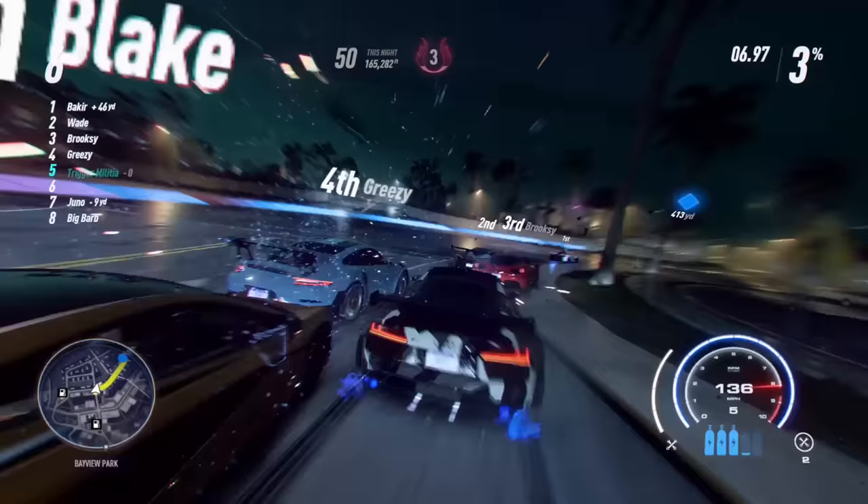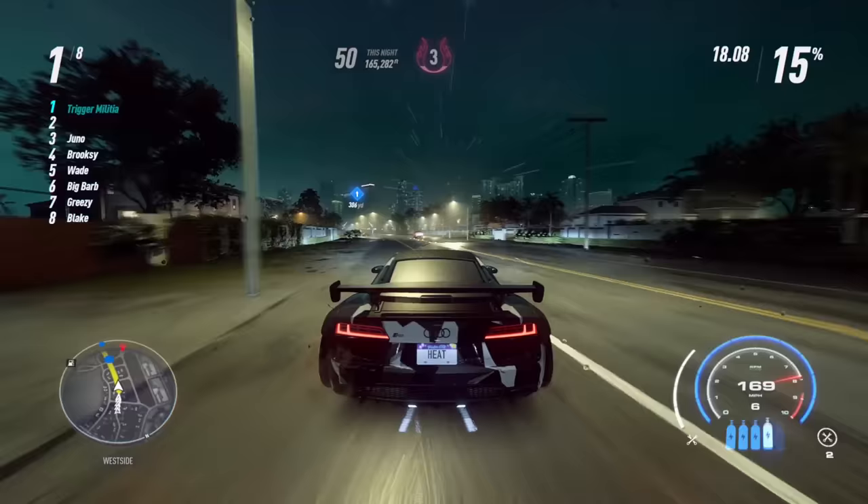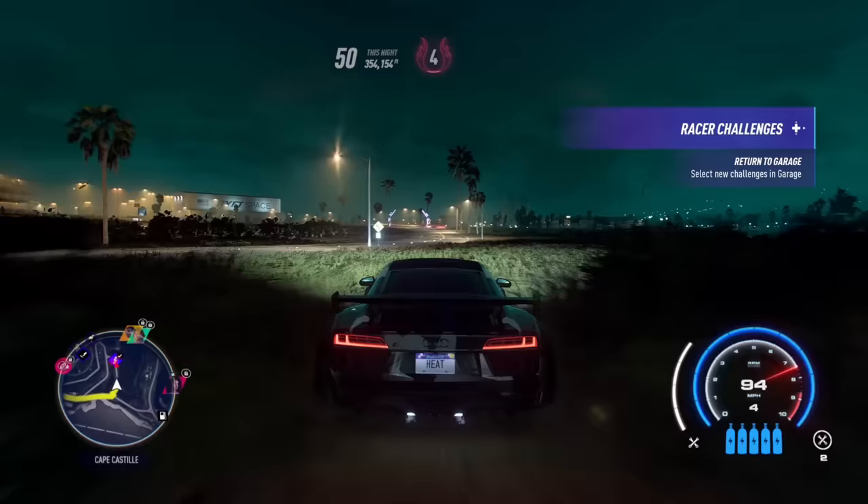Leave the garage and find and complete a high level race, at least 350 plus — this should give you heat 3. Then immediately do the heat 3 race. Most of the time this only gives you half of a heat level unless you get into a long cop chase during that race. Find another high level race at 350 or above, and after that race you should have heat level 4.